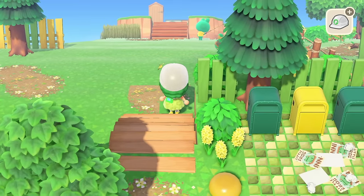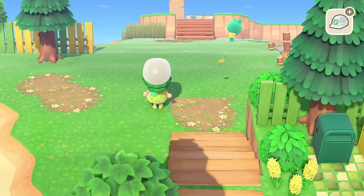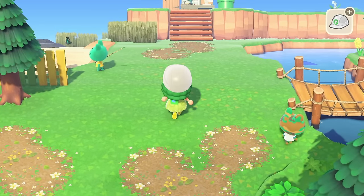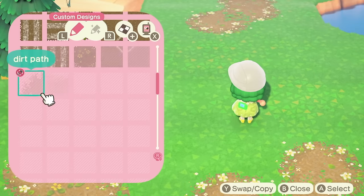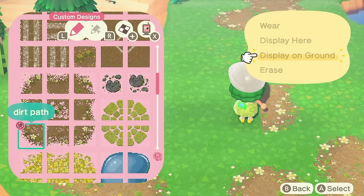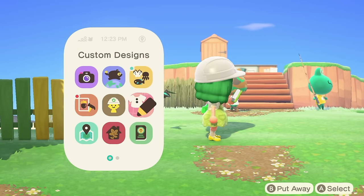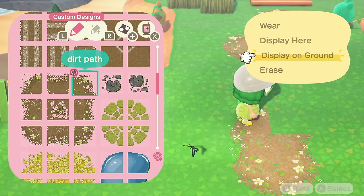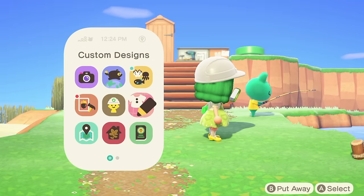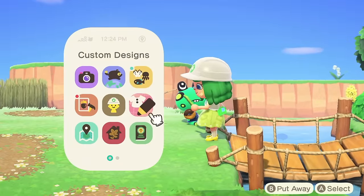If you had told me in 2020 when this game came out that I would be someone who creates an island and then deletes it after spending hours building it, I would have laughed at you. I hope that in the next game they give us the option to have multiple islands or at least multiple dream addresses. I understand their intention was probably to not clog up their system - imagine if you saved every single dream address after every build, there'd be so many. So I kind of get it.